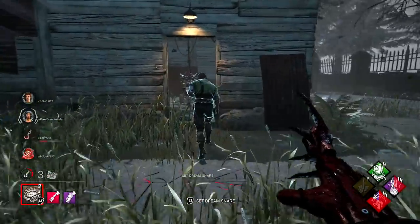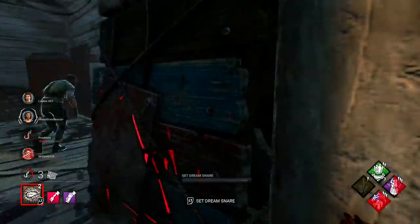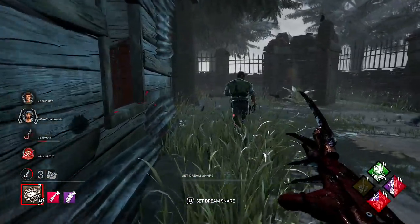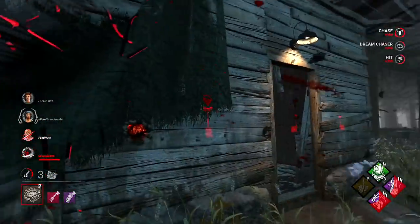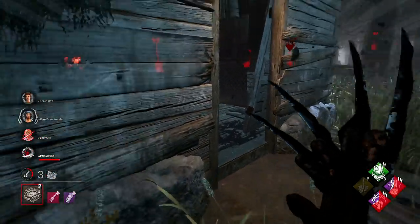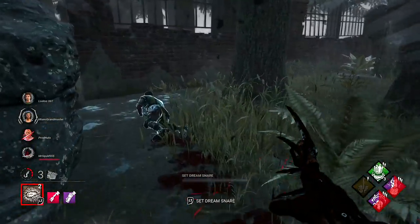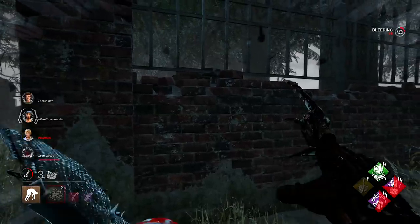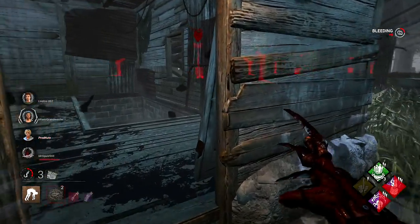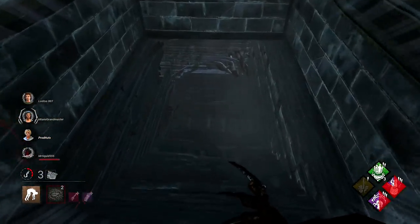I can continue this chase on him because they can unhook the girl - it wastes their time. He didn't actually unhook. Don't use the pallet now - you can't get to any of it. There's a basement here, let me check real quick. Yeah, there's a basement. We're going to take him, put him in the basement, and then see if someone's on gens. We'll let them rescue him out of the basement. They're too busy healing to do generators right now, so I'm ahead of the game.